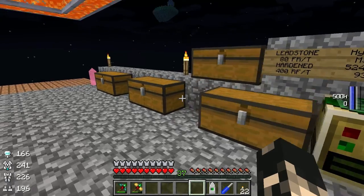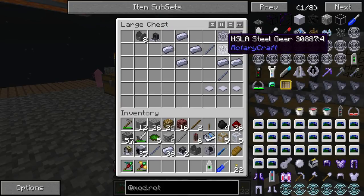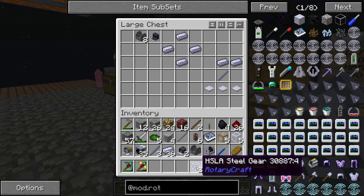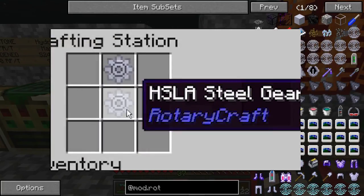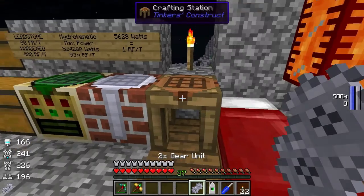Let's get started on how to make one of these — we're gonna need to make two. The first thing you need to make is a steel gear, which is a 2x steel gear. You need two shaft units and two steel gear units. Just use a normal crafting station, put two steel gears in the middle, and you get the 2x steel gear.